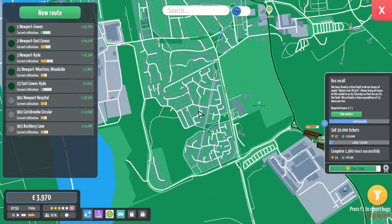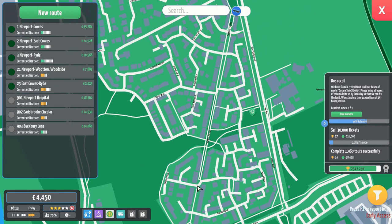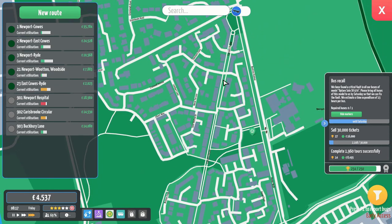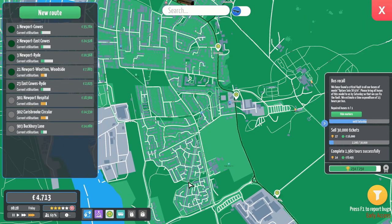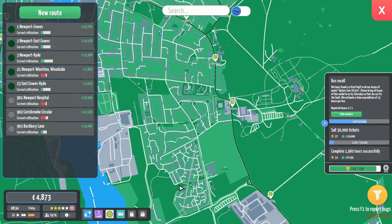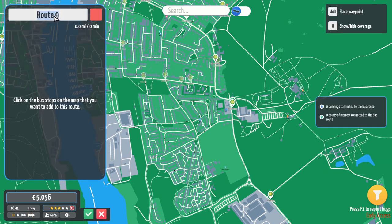This estate - I need to work out how to navigate because I want to serve it. I think this is a road. This has to be a road, because if that's not a road, this estate is a nightmare cul-de-sac. Even at Metro Rider, I don't think we'd be getting through there.